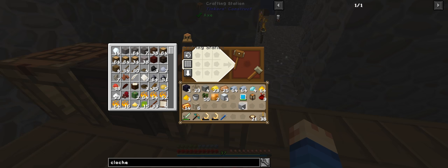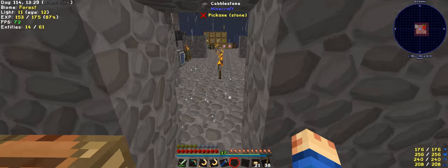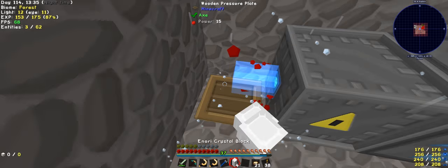And there — our iron casing. All I need now is the Inori blocks. Four of them. Done.